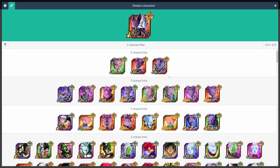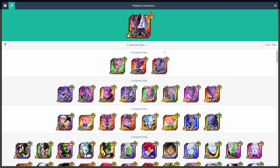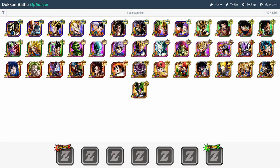LR Beerus, similar to LR Cell, links best with other Beerus's. His best partner right now is EZA TEC Beerus, that gives him a total of plus 50% attack and plus 2 ki, while also being an extremely strong unit himself. But if you don't have the TEC Beerus, basically all the other ones are amazing partners for the LR as well.